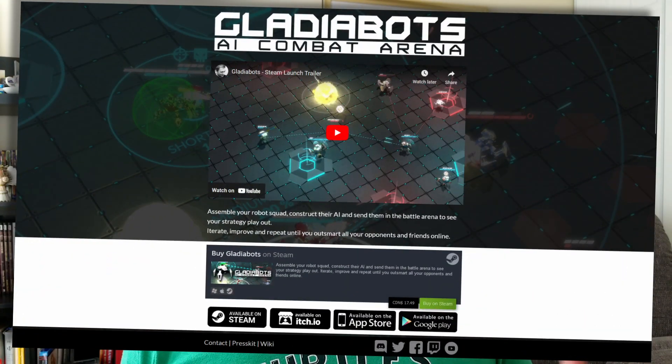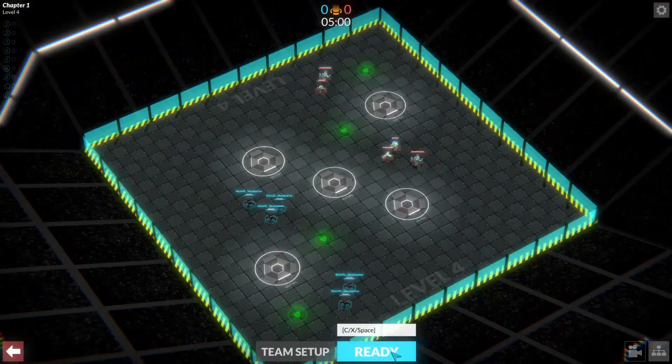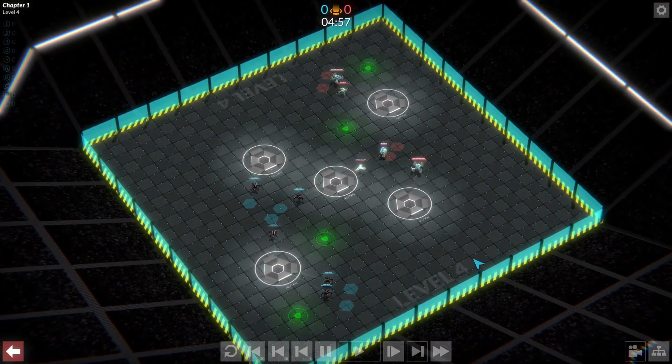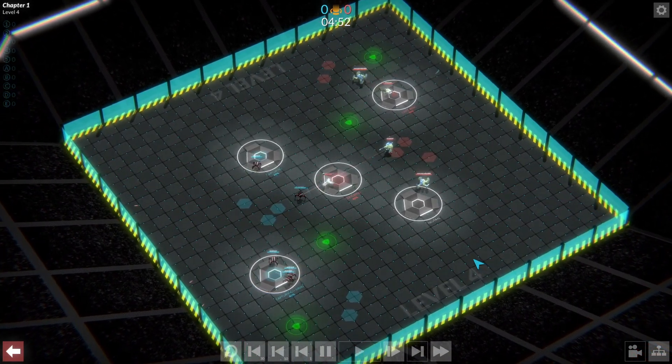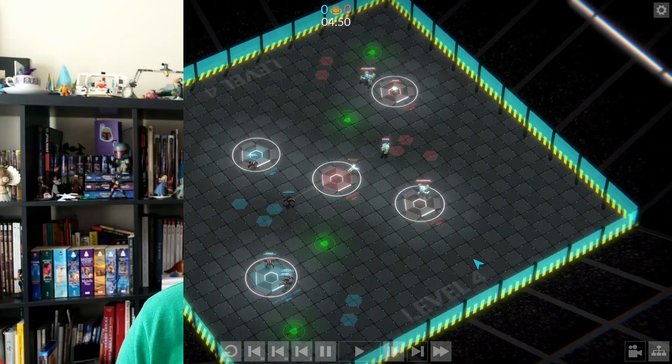This game is called Gladiabots and it came out in 2019. To me it feels very much like a combination of a strategy game and a spectator sport, because you're setting up the strategy for your team, you're planning it, trying to think of any counters the other team may have, and then debugging to make sure it all works properly. But when you hit go, you just have to sit back and watch your bots battle it out. For me, I love this — it's been a great way to get my fix of designing behaviors without having to build a full game around it.